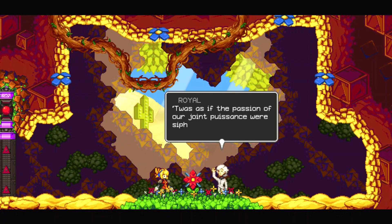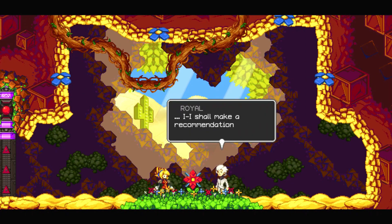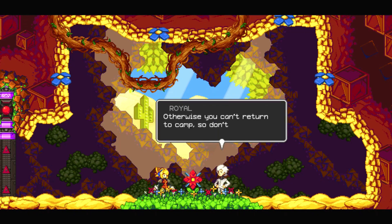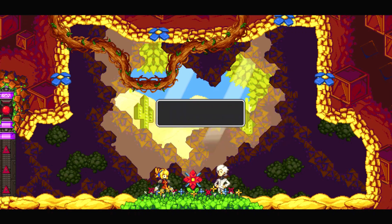Great work, Mechanic. Twelfth of the passion. Joined prisons were stiffened through thine stunned gun. I shall make a recommendation for your promotion back at camp. I'm not sure where you lost your escrow, but I insist I shall take you instead. Otherwise you can't return to camp. So don't go wandering off alone like this.